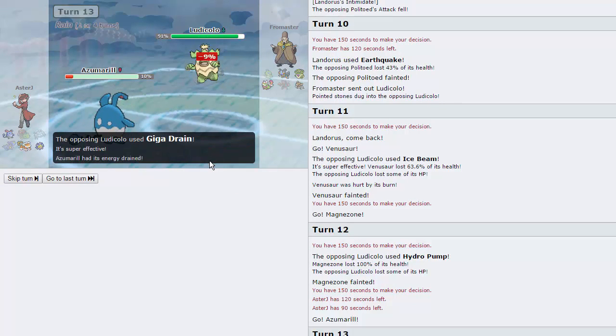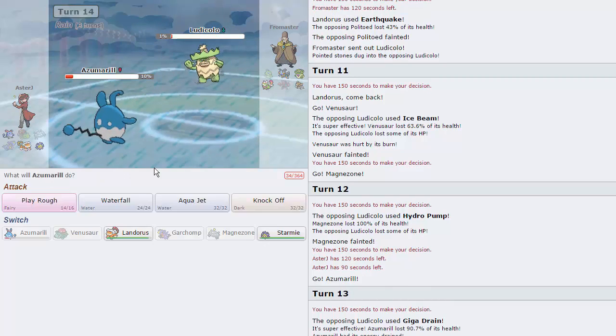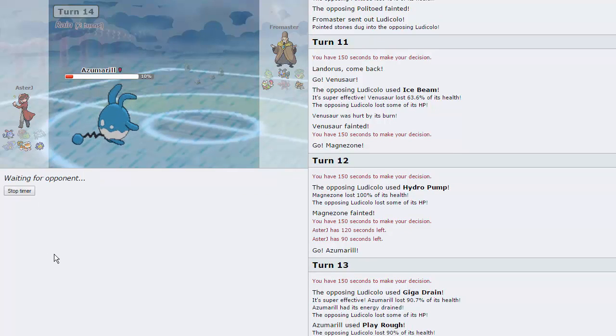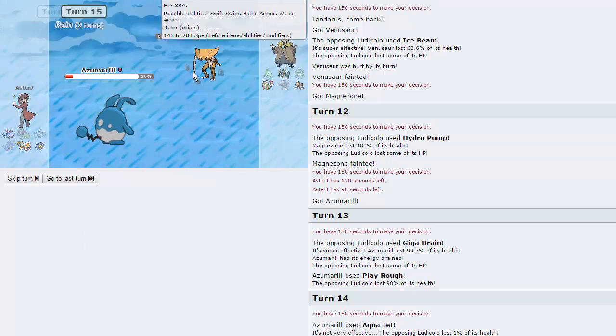We are able to get off a big Play Rough right here, and he's at 1% — he's in Aqua Jet range, so we take him out. Awesome. We were able to keep our Azumarill. I did not expect Play Rough to do that much — I honestly thought Ludicolo was a lot bulkier than that. He chooses to go into Kabutops.